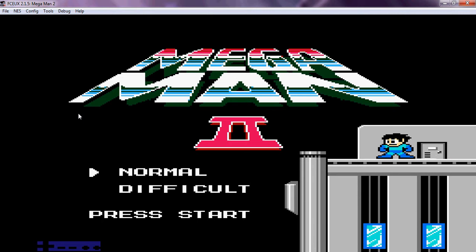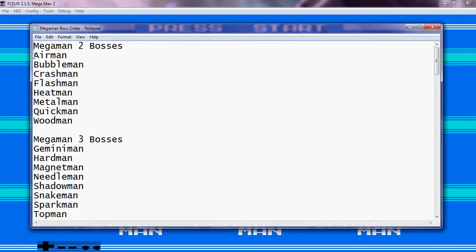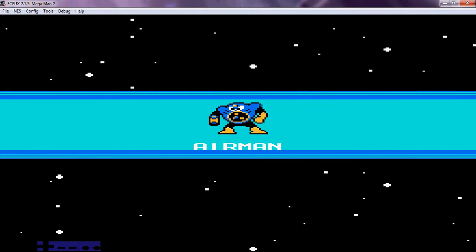Mega Man 2 — you can choose between Normal or Difficult. Because I like to choose the easiest difficulty, I will be choosing Normal. And here we are with 8 all new Robot Masters to play with. So, going in alphabetical order, first up is Air Man. He is our first target, so let's go after him, shall we?